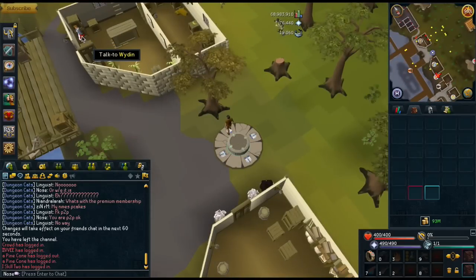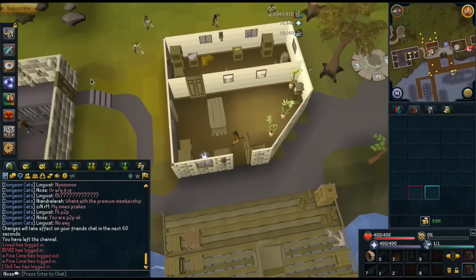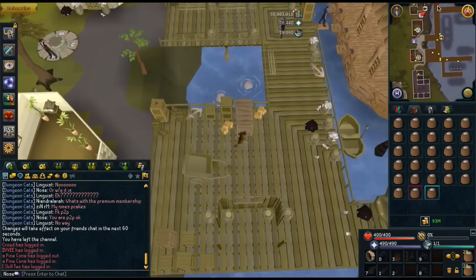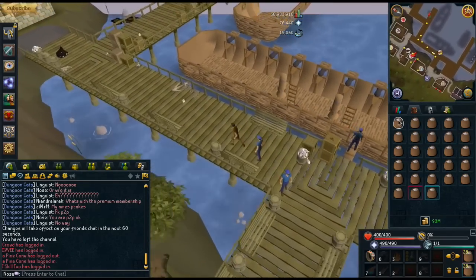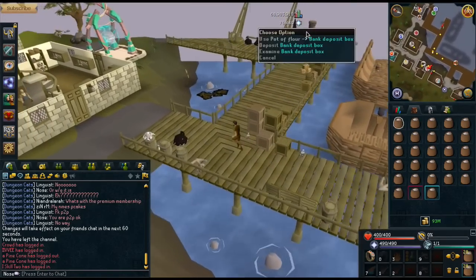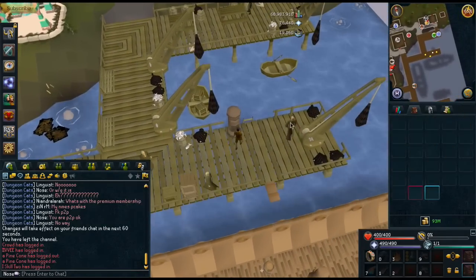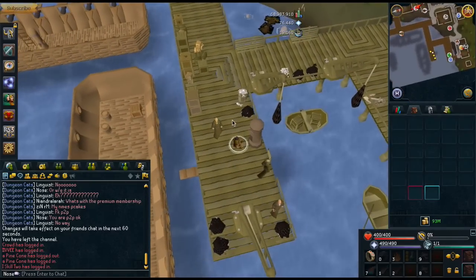I'll show you it again. You want to trade the shopkeeper. Have your mouse over in this direction, in this area. Pick up your pot of flour — there we go. Use the pot of flour on the bank deposit box, spam 4 if you want, and then have the teleport right-clicked. You just press that and then teleport. You don't really waste any time at all. It's pretty simple.